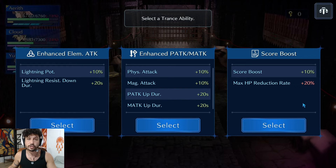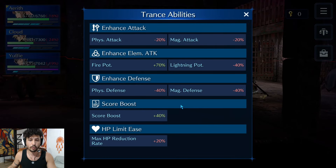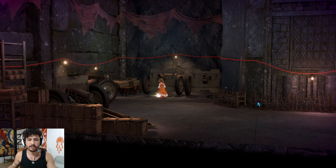For the last transability, we take the score boost again, putting us at a grand total of 40% score boost. Looking at all our transabilities: minus 4, minus 20 physical, minus 20 magic, fire potency plus 70%, lightning potency minus 40%, defenses down 40%, and max HP reduction plus 20%. I'm not exactly sure what the max HP reduction plus 20% means — if you guys know, drop a comment and let me know. Don't forget to grab the last key in this room.